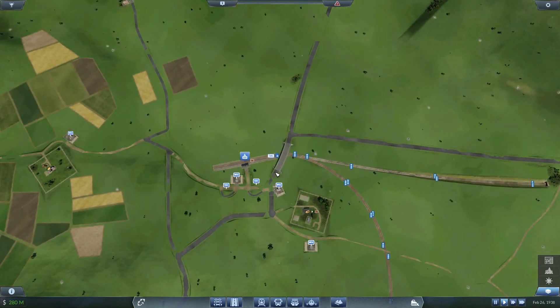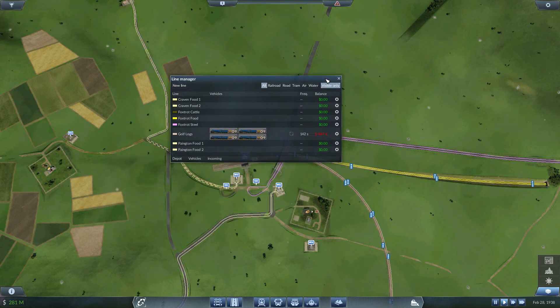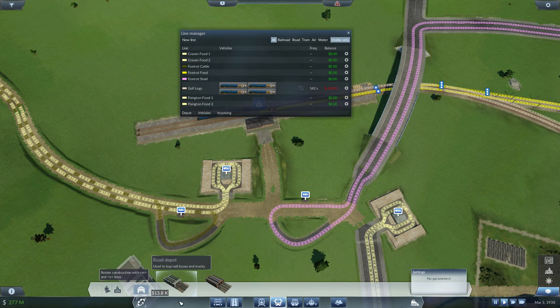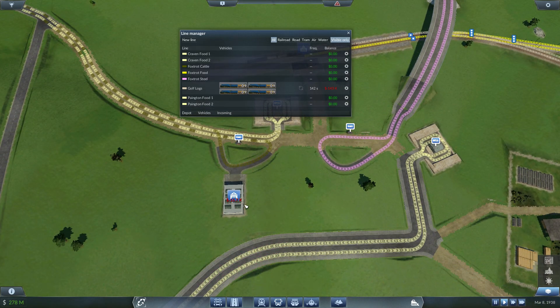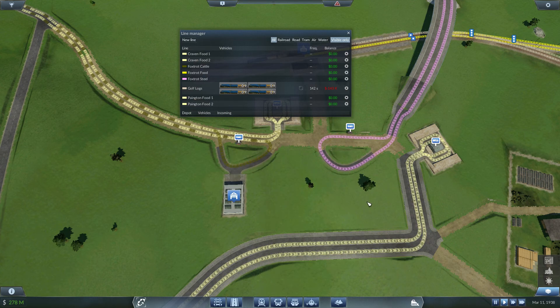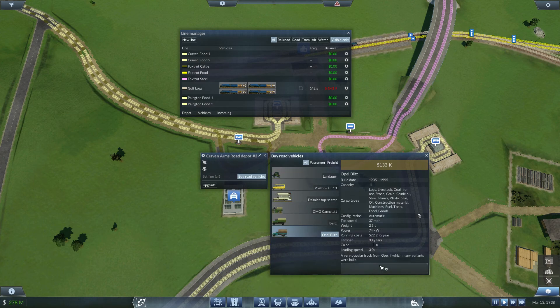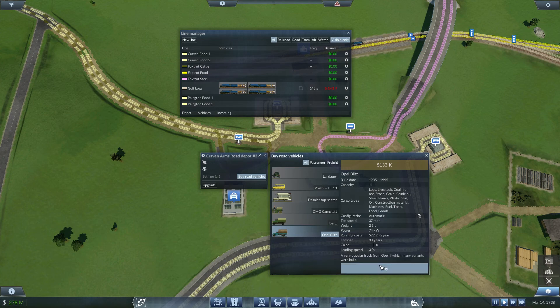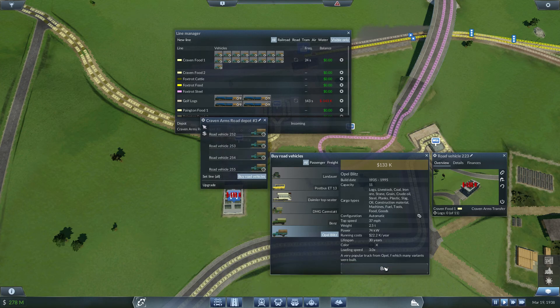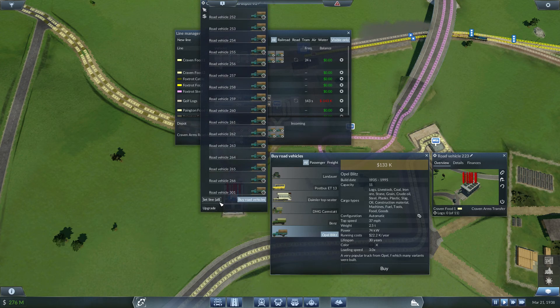Let's look at the lines — visible only. Look at all these lines running through here, it's insane. There's going to be a lot of traffic over here. The first thing I want to do is set up a depot. I'll just put it there. We're going to buy road vehicles. We do have the ability to upgrade all of our trucks too, which is cool. We're going to buy a bunch of these and set those to Craven Food 1. Buy a bunch more and set that to Craven Food 2.